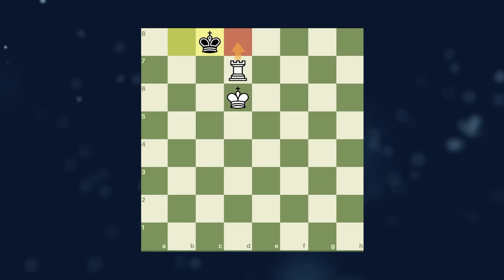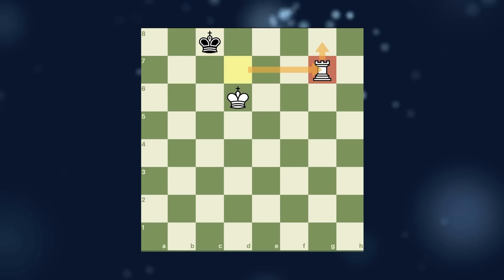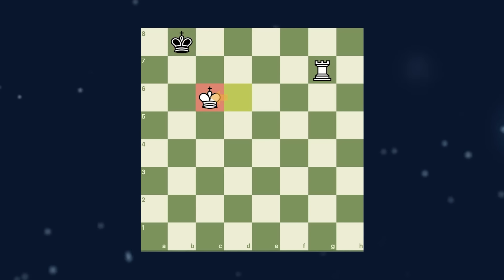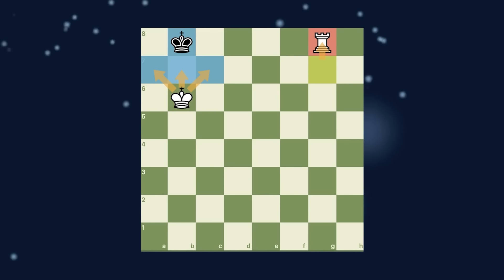He comes back. Now this rook cannot slide here because the king would take it, so we keep the rook on the same rank to have that option. If he comes here, checkmate. If he tries to escape, we chase him with our king, and whenever his king is in front of ours, we slide the rook and win the game.